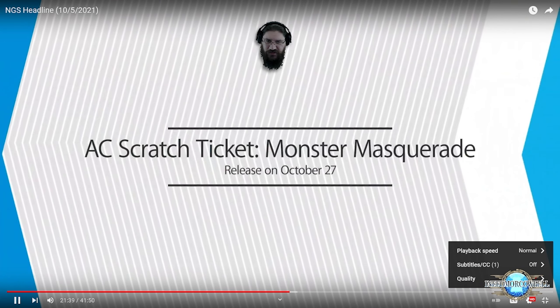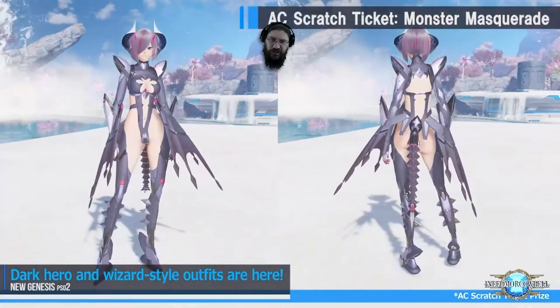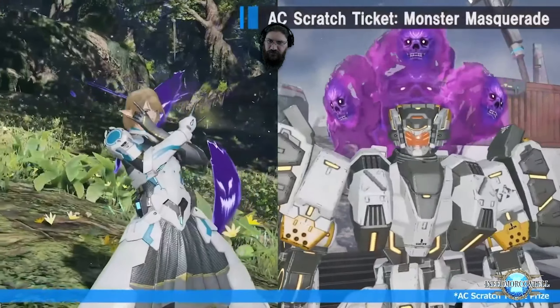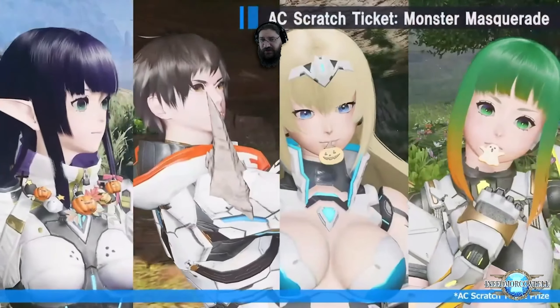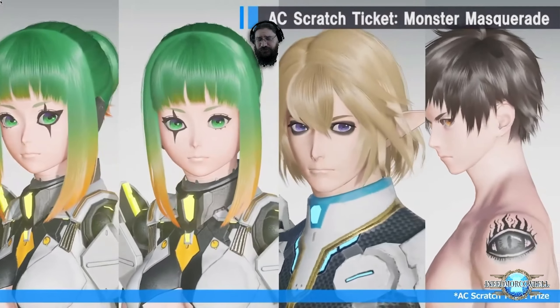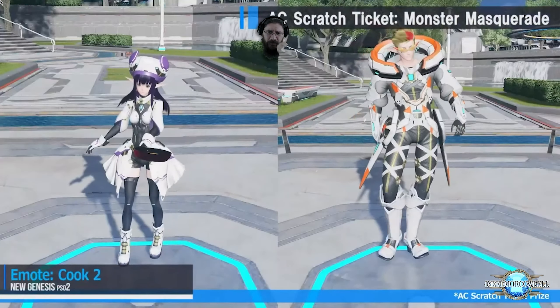Get your Monster Masquerade AC scratch ticket coming out on the 27th. Looks like your best outfit — there's a zombie Rappy outfit, which is the coolest thing ever. Those accessories look great. There's also a suspension emote and a double crook emote.